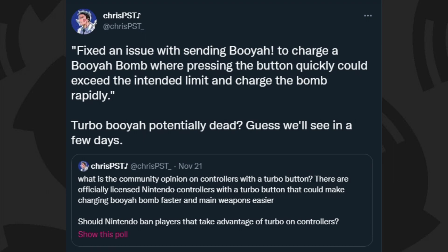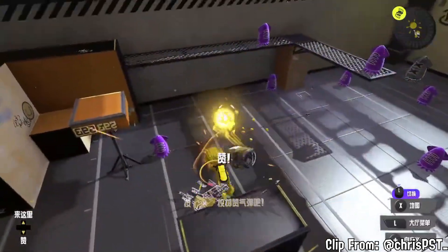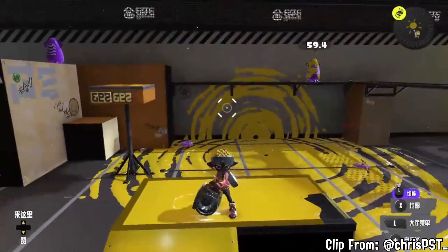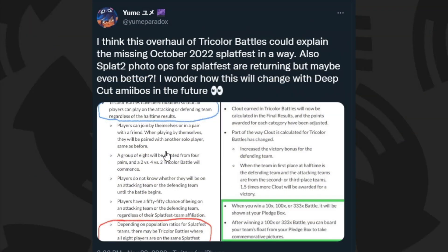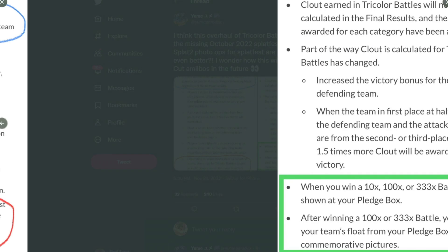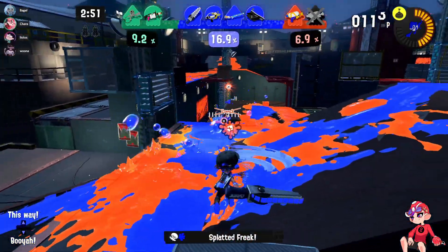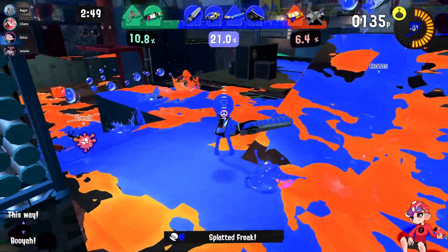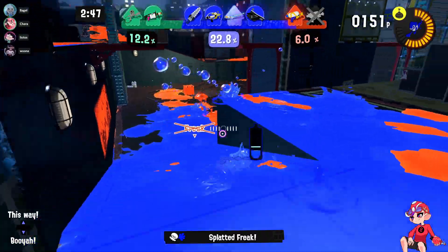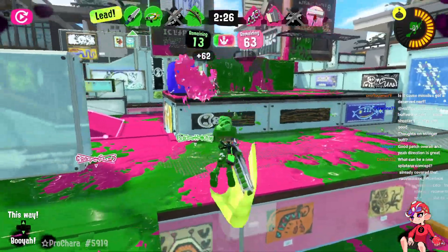There's a small potential nerf to Booyah Bomb — basically in Splatoon 2 Booyah had a limit on how fast you could mash, in 3 they removed it for some reason, and now they might be going back on it. Tricolor is also being overhauled — the final thing before overall analysis — both teams can now play it. I really like this because tricolor just needs to be a fun mode and I don't want to gamble on a one-in-three chance to play defense.